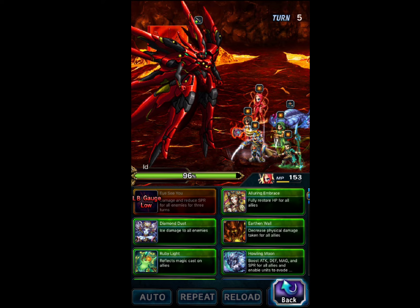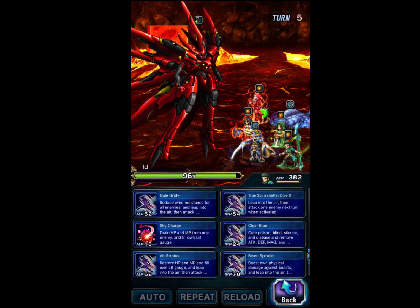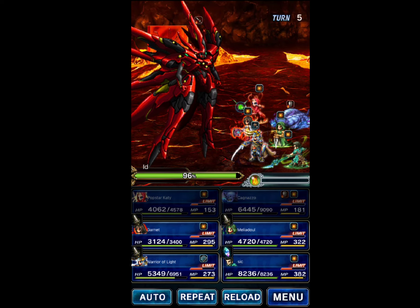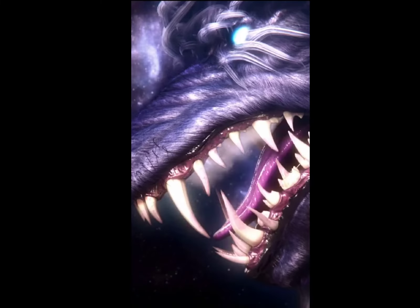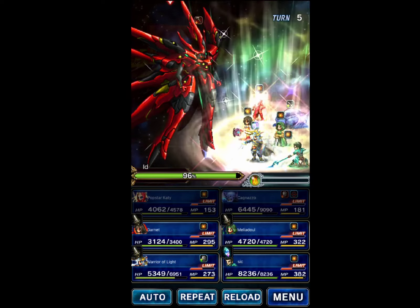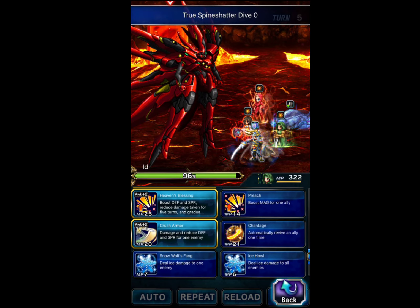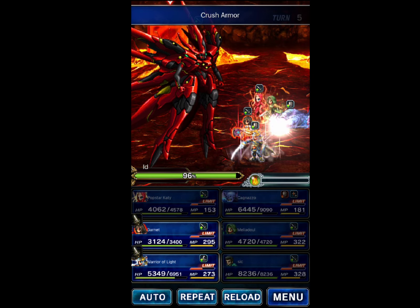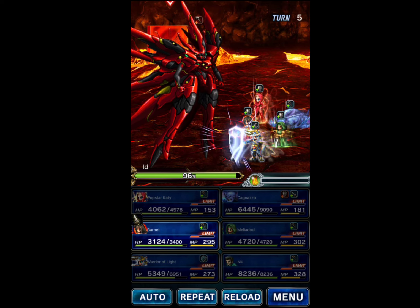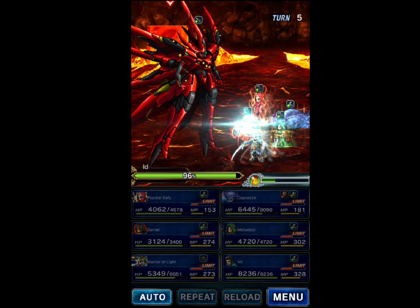Now Popstar Kitty is going to use Thunder to buff Sid's attack, and Sid will use his True Spine Shatter. Meliadoul can go ahead and use her Defense Break. Warrior of Light can defend, and Garnet can use her Prayers to the Eidolons.